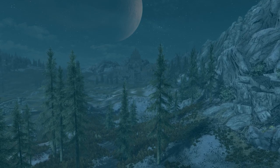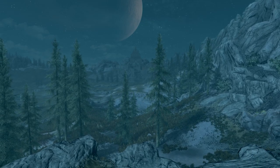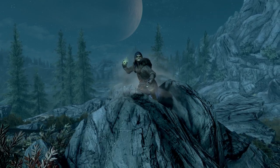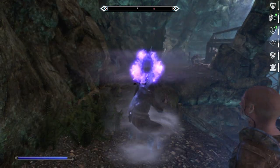This is a Skyrim build about ghosts and sneak archery. It is also a vanilla non-crafting build. If you know me, you know this is painful to me, but sometimes people ask for vanilla builds, so here we go. The Shadow is a necromancer-stealth archer hybrid.